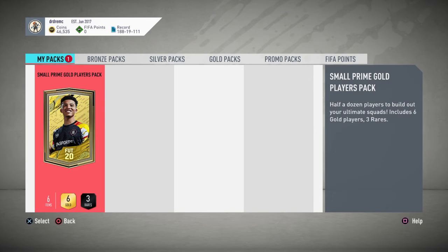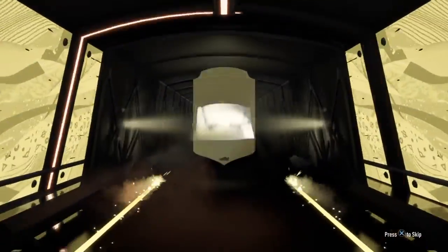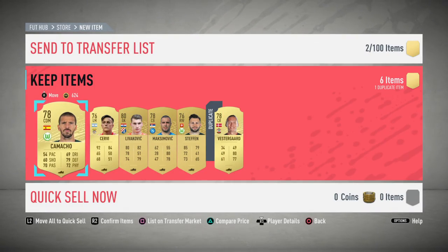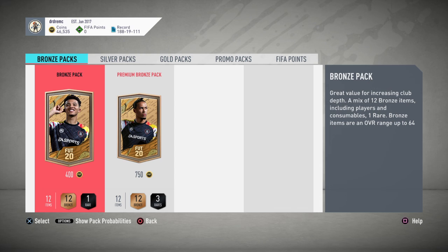To end off the video, we have a small prime gold players pack. Can we get a walk out? That's all I want to see. It won't be — not today. No walk out. We are not in the money — 78 Vestigar is our best player. Can we get some silver players we can sell? No silver players or gold pack. But anyway guys, thank you for watching. I do hope you enjoyed and I will see you in the next video. Peace.